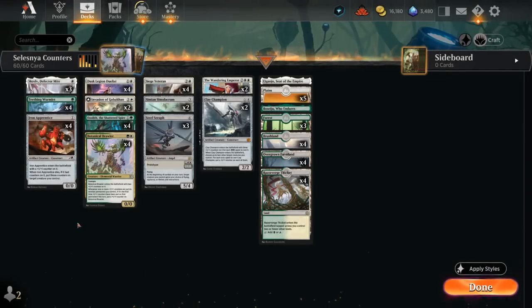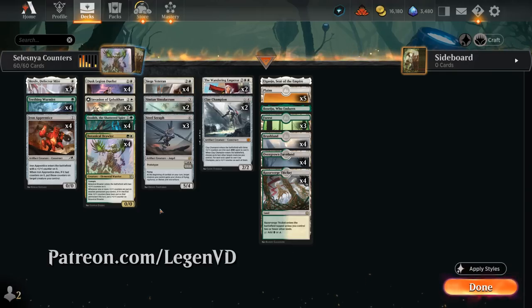Hello and welcome to another Standard Games video. Today we're taking a look at a green-white plus one plus one counter synergy deck, as suggested by my supporters on Patreon. The deck features a ton of new additions from March of the Machine.